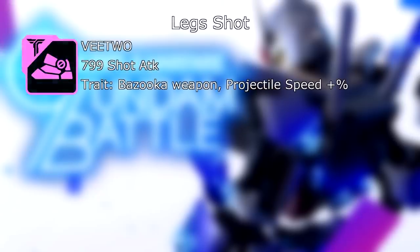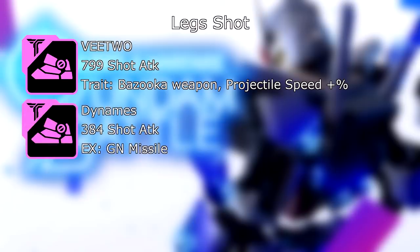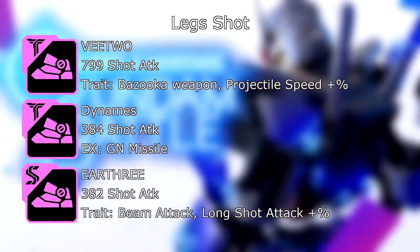On to the leg slot for shot builds. We have the V2 legs: 799 shot attack, and its trait, if you're using a Bazooka weapon, your projectile speed is increased by a percent — which alleviates a lot of the issues I have with physical Bazookas. Then you have the Dynamese: 384 shot attack, and its EX skill is GN Missile — very low cooldown, decent damage, good for a pocket nuke. And lastly, Earth-3: 382 shot attack, and its trait, when you're using any beam attack, your Long Shot attack damage is boosted by a percent. And because most ranged weapons are beams, that's quite handy.